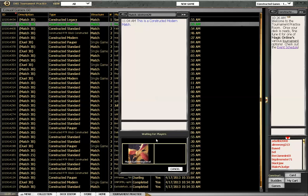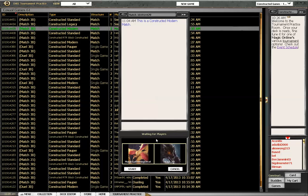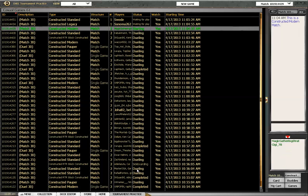Do invest heavily in Modern staples from Zendikar and Scars of Mirrodin. My tips are the Scars of Mirrodin lands, definitely the Fetchlands — until the Fetchlands are reprinted, which will probably be a long time as they are enemy-colored.